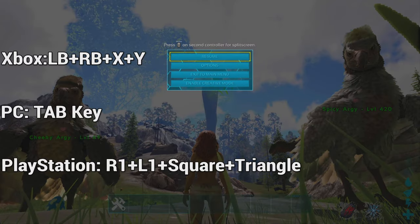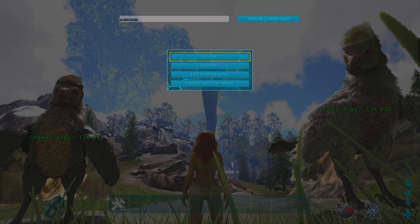To open the admin command bar section you want to type in the following buttons all at the same time.